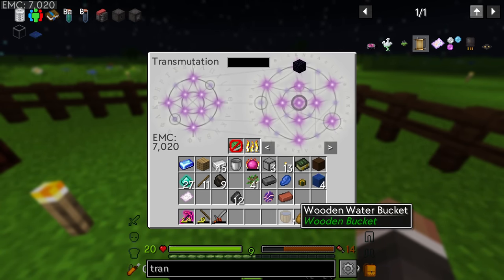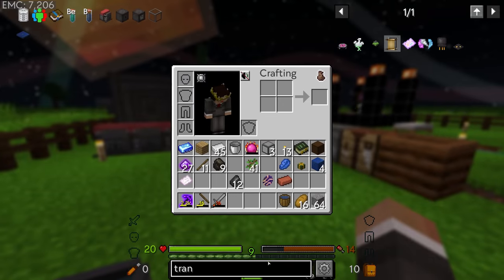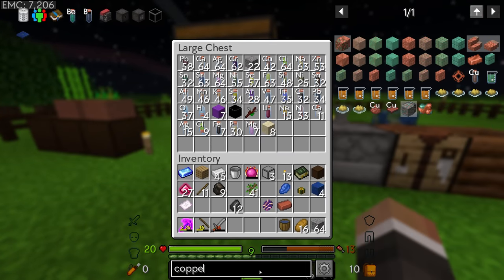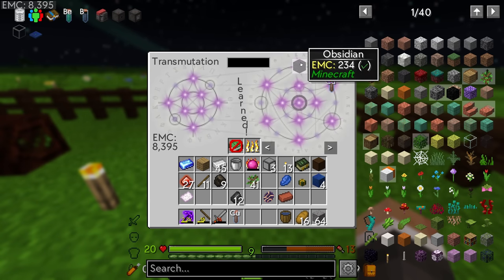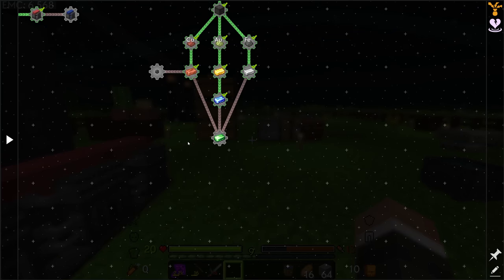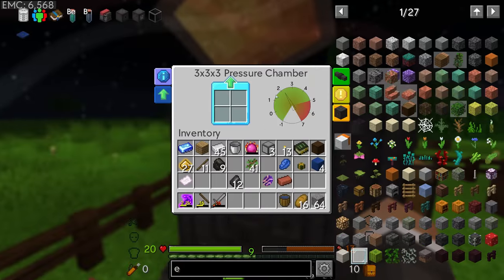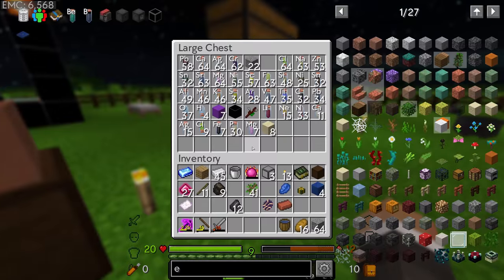Unfortunately lapis has no EMC value, and neither does gold. However, graphite is useful, and crucially all the elements have EMC values equal to their atomic number. We can put elements in and transmute them into things like copper or iron. This means going forward we can pull out however much of an element we need from the transmutation table as long as we have enough EMC.